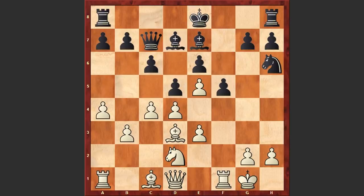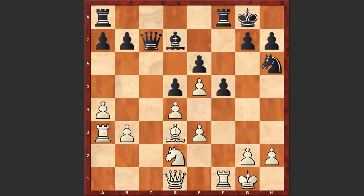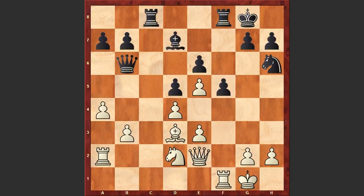Well, instead of cxd5, it was better to take control over the c-file and only then go for cxd5. But in the game we see cxd5 straight away, cxd5, Ba3 — and we also see the exchange of dark-squared bishops on the a3 square. Black assaults the kingside. Ra2, white wants to bring his rooks to the c-file, but Black is also going to fight for the c-file. Rc8, Qe2, Qb6, and Rc2.